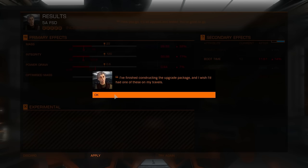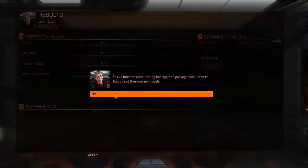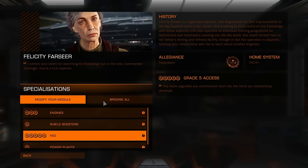17.40. You can see the increase is quite big — it's around 34%. As an example, I can use this class 5 frameshift drive on a Python, Asp Explorer, or Federal Assault Ship Clipper. All you need is one upgrade for each class of frameshift drive and then you can swap them. Play safe, commanders.